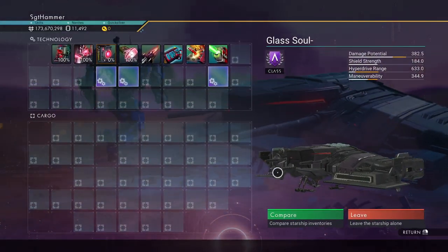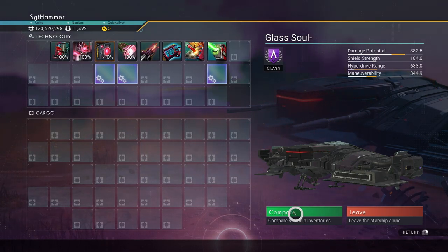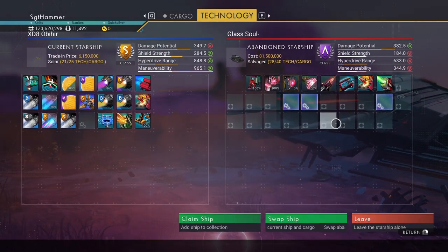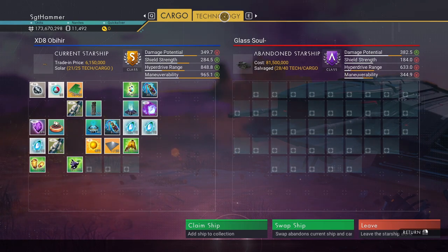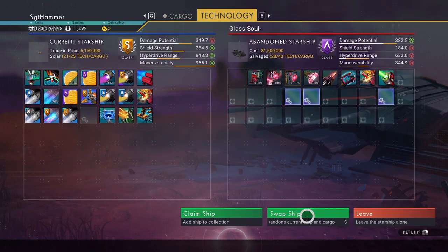Compare. Oh, this is an A-class! The only thing I've ever found is a B-class. This is awesome. It actually has more technology slots than my current ship, and more storage than my S-class.